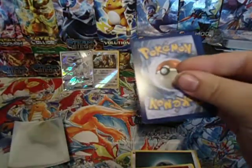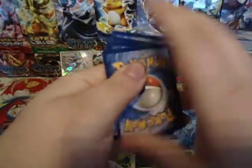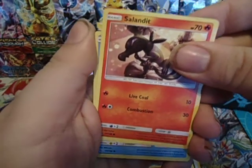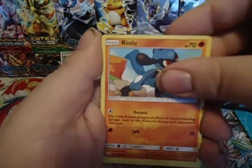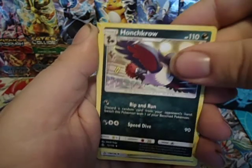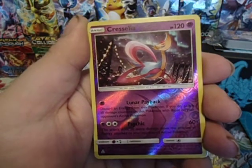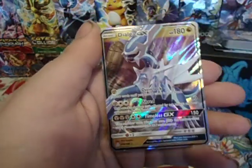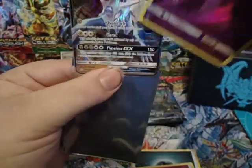That is another three points, which means we're up to four points right now. Pack three: we have a Sandalit, Piplup — I love Piplup — Alolan Diglett, Riolu, Hippopotas, Monferno, Murkrow, Mountain Cornet — that's a good card. Reverse Rare, and a Dialga GX! We are up to eight points! Cresselia, good god — my favorite generation.